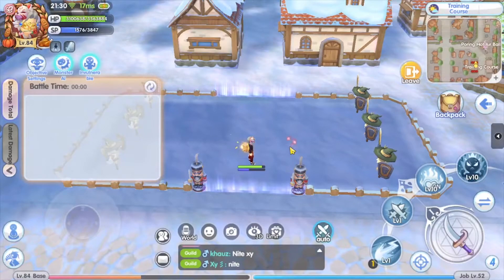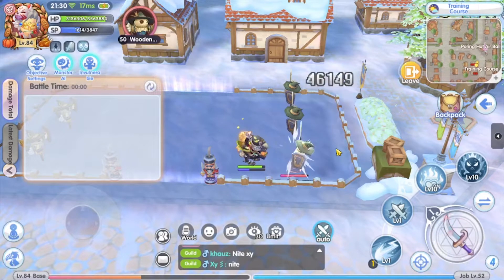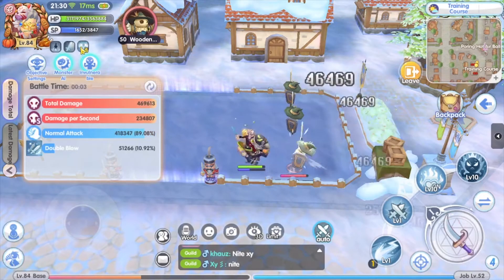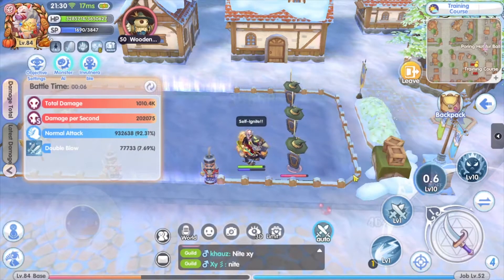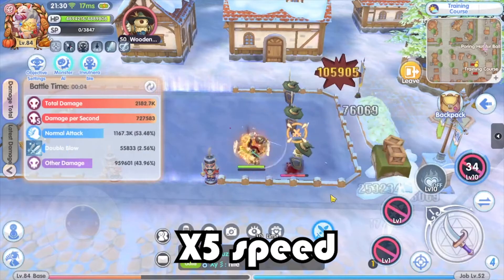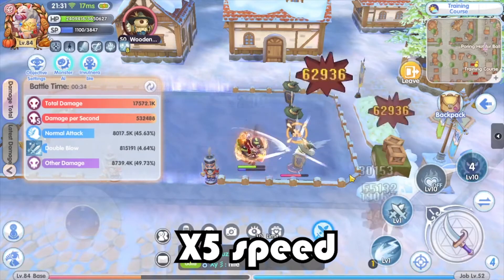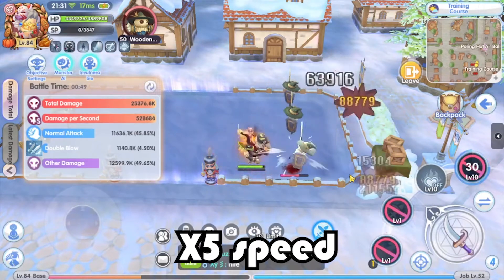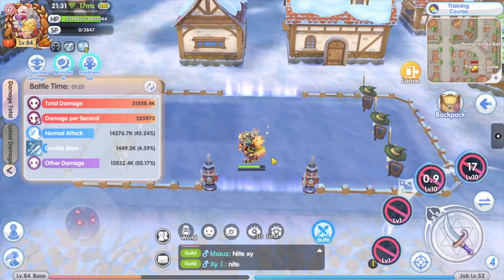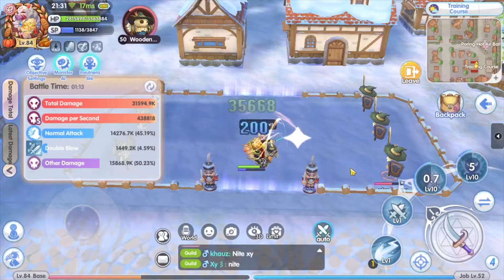Let's check out my DPS for the attack speed build, then I'll move over to the haste build to compare. I'm using the battle wheel trick I shared in an earlier video — I'll get it up to 8 stacks, turn on self ignite, and count DPS from there. After one minute, my damage is about 525k to 526k for my attack speed build.